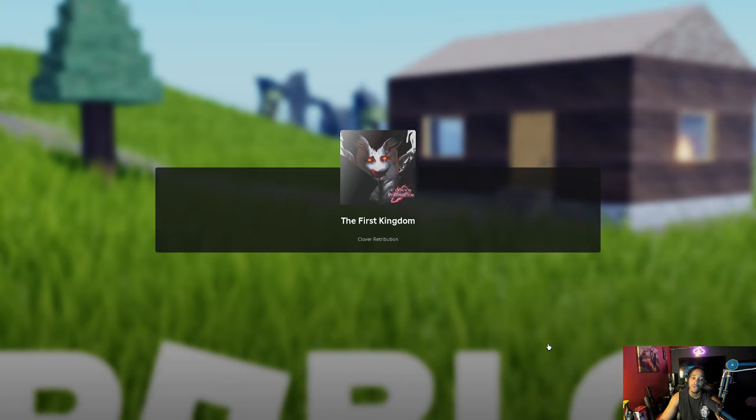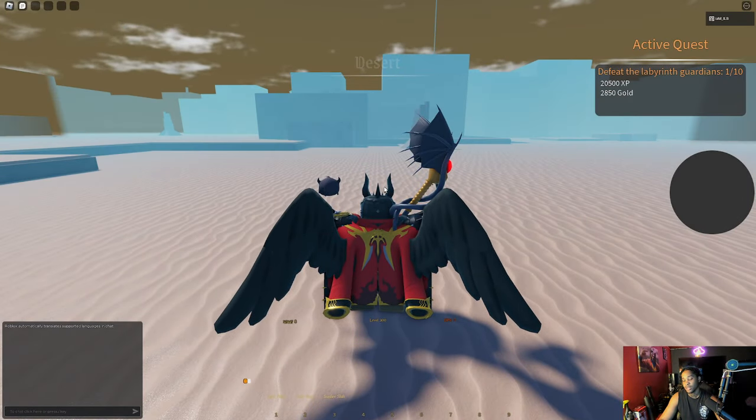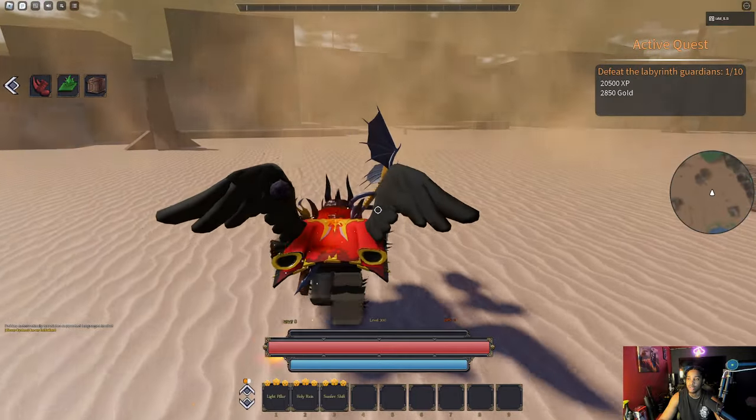Right now I'm running light magic, the Solian race, and the boss slayer trait. Boss slayer gives you a little bit of extra damage. And if you didn't know, you need to kill certain NPCs — certain NPCs give you greater ones, you know, lesser and so on.